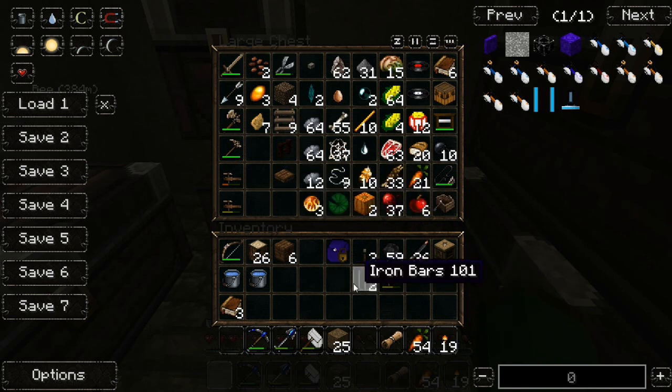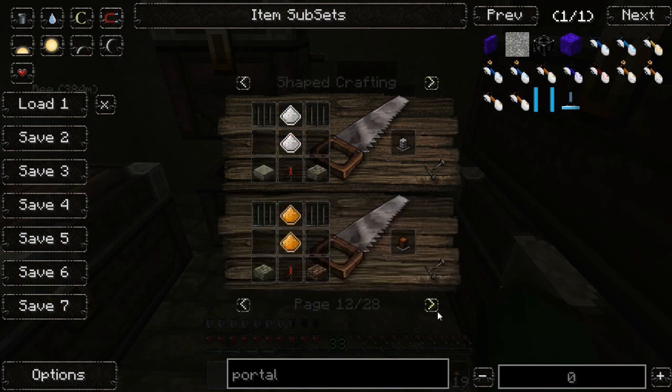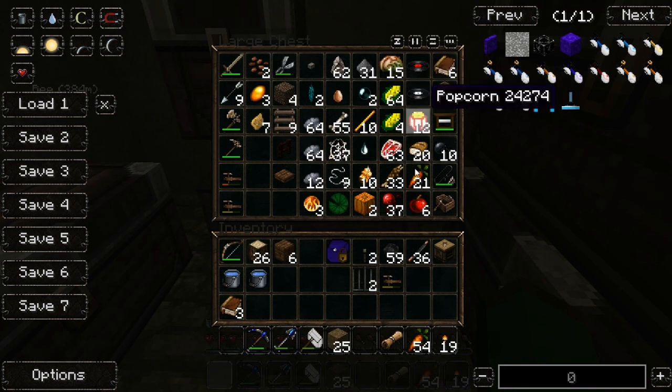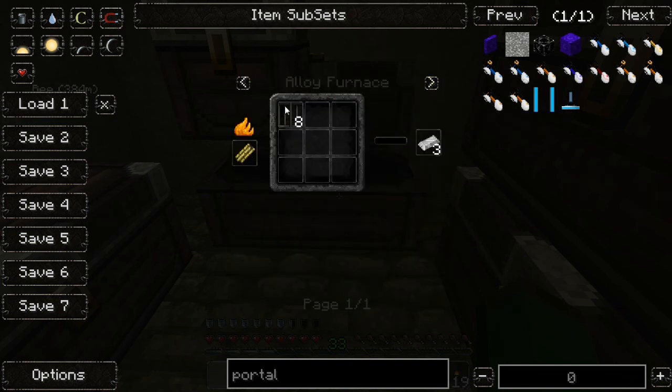Oh, I didn't actually get rid of the iron bars. Can you actually turn these back into iron ingots? That would be quite helpful — pretty sure you can, surely. At least you can make these. I want one of these lamps because they look pretty nice. Can you compress it or something? I'll do that if I need to. Alloy furnace — and you only get three from eight? Are you kidding me.